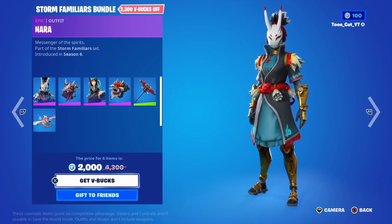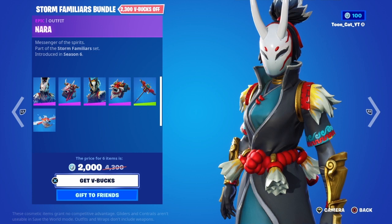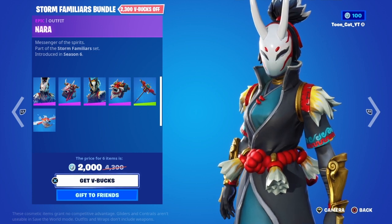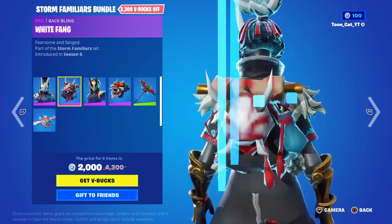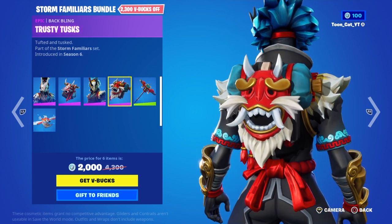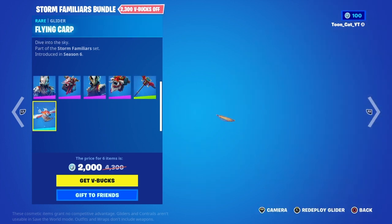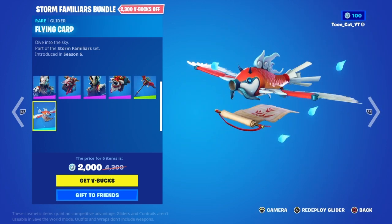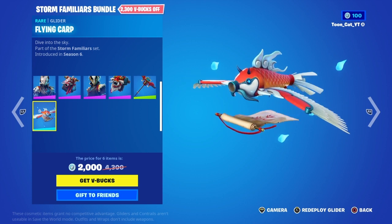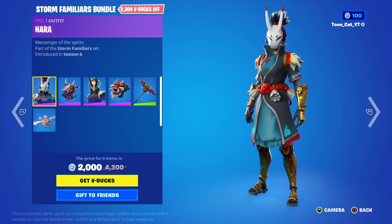We got the Storm Familiar's Bundle. We got these two skins that haven't been seen for a long time — the Nara with the backbling White Fang, the Taro with the backbling Trusty Tusk, the Gatekeeper Pickaxe, the Flying Carp Glider. It's 2004 V-Bucks — two Epic Skins, an Uncommon Pickaxe, and an Epic and a Rare Glider.